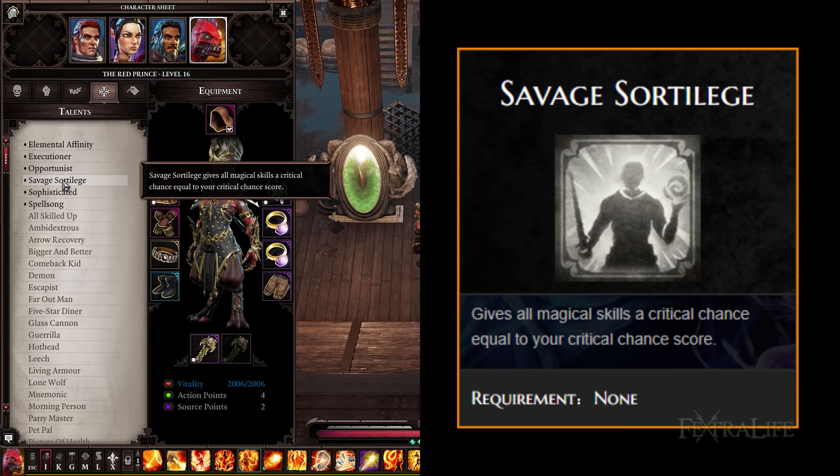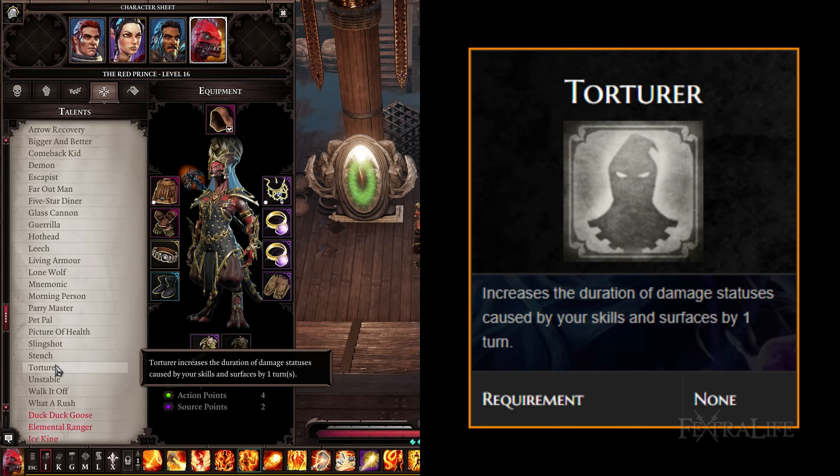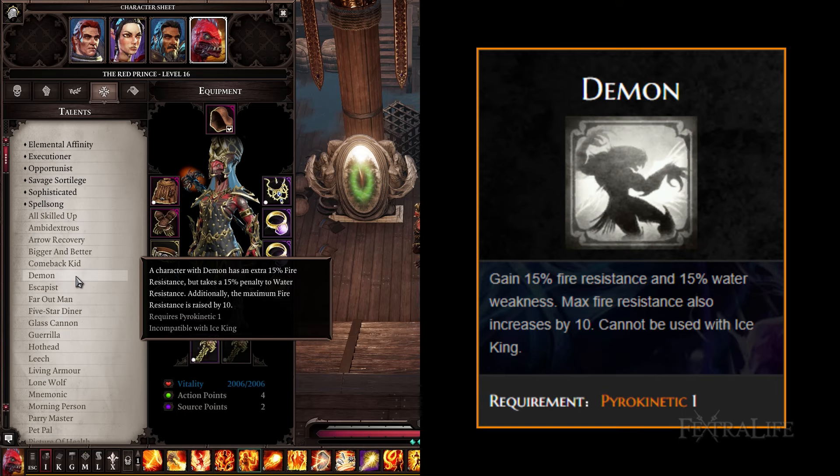Savage Sword Leash is very useful later on in the game when you start to focus on optimizing your gear and your critical chance starts to rise above absolutely disgraceful levels. Far Out Man — you have many mid-range skills with this build and this talent can help push the range out just a bit more, improving their effectiveness. Torturer — you might get more use out of this talent than just about any other build. Not only does it extend the duration of your burning and necrofire status effects, but it also increases the extra damage of Spontaneous Combustion by about 25% per status effect. Demon — having extra fire resistance is never a bad thing for a battle mage, so this talent fits here. If you decide Torturer is a no-go, then take Demon instead.